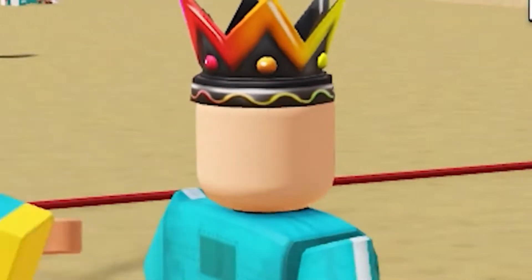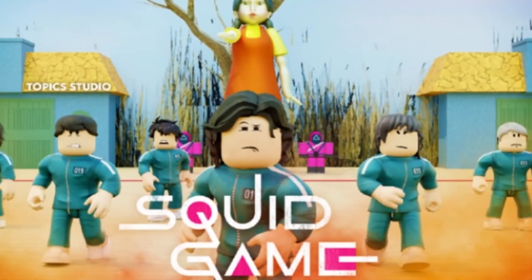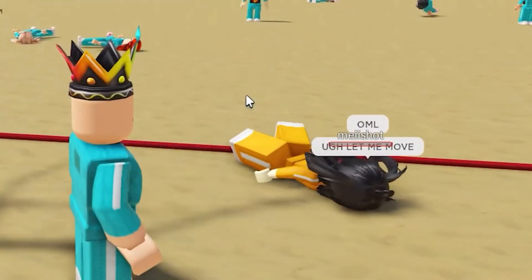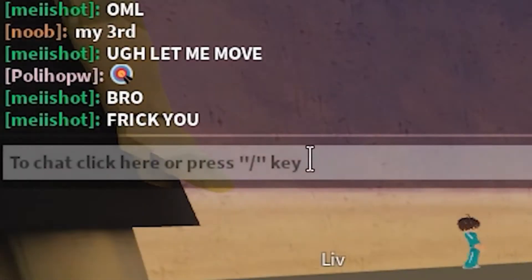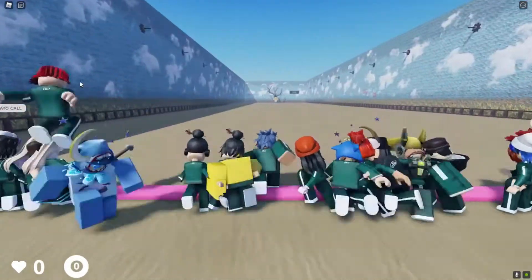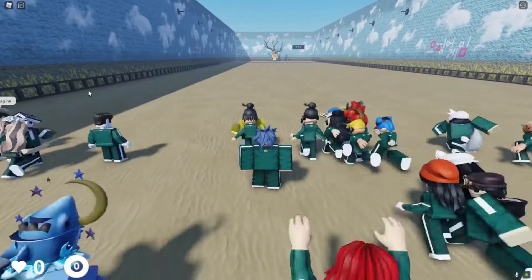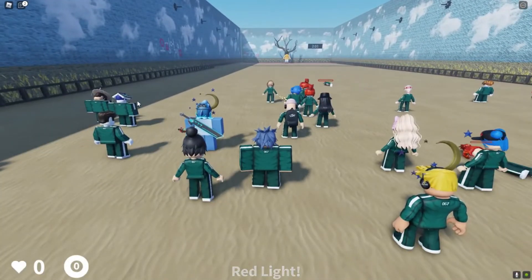First, we will be starting with the most basic and easy one called the red light green light. Of course, some beginners might find it hard too. Well, it is a tricky one, but we have a trick up our sleeves. All you need to do is just focus on the lyrics of the song. Usually, if you have observed the game, the doll says red light at the end of the song. That means near the end of the song you need to stop. It is that simple — just concentrate hard and listen well, and it will make it easy for you to win this level.